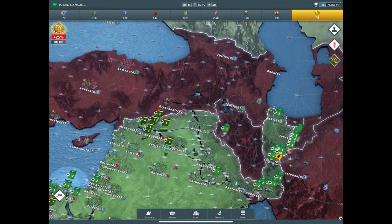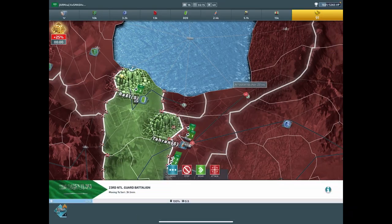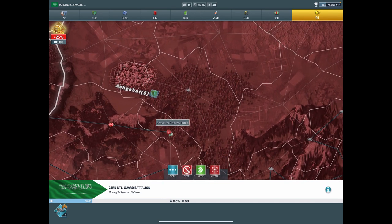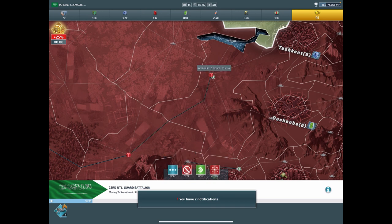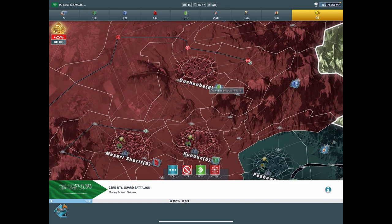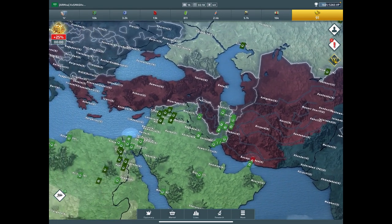Why am I at war with Turkey too? That's fine, we'll take him out as well - we're just going to spider web him. I'll show you what it looks like with the spider web - it's pretty hilarious. You see all my lines there? Those are all my troops, they're just going crazy, they're just going to run.